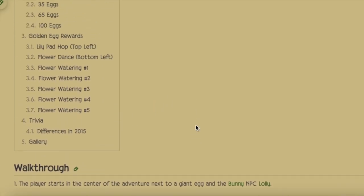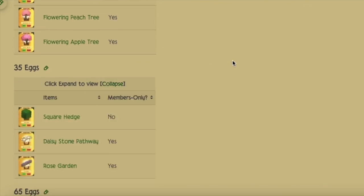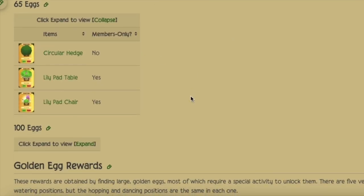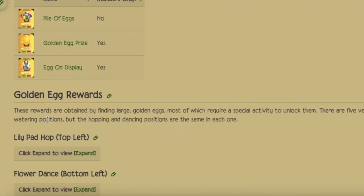You can get prizes from the lily pad hop, the flower dance, either the five waterings, or collecting all 100 eggs. Here are the prizes: we've got mushrooms and flowering trees for the first 15 eggs; square hedge, stone pathway, and rose garden for the second prize; circular hedge, loop pad table, and lily pad chair for the third prize; and for the fourth and final prize, a pile of eggs, golden egg prize, and an egg on display.